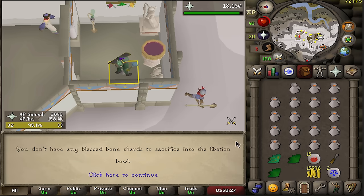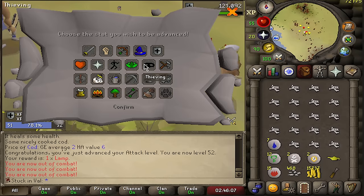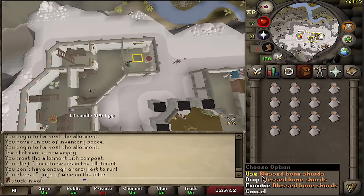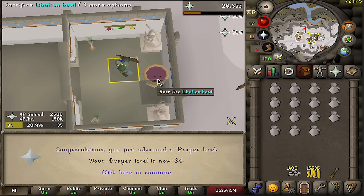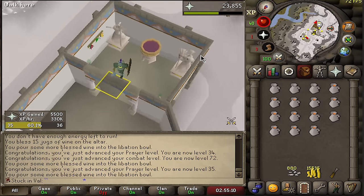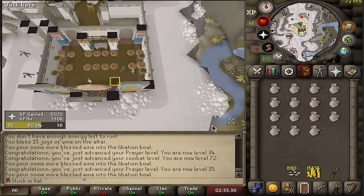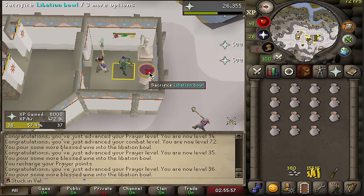Got a genie lamp going straight into hunter — one lamp away from level 11. At 52 defense and 70 combat, five more combat levels to go until slayer training. With nearly 2,000 blessed bone shards, going for more prayer XP: moved from 33 up to 34, then 35. Ran out of prayer points and had to recharge. Now at 35 prayer with incredible reflexes unlocked. You're basically edging yourself collecting these blessed bone shards knowing it converts instantly into a ton of prayer XP.